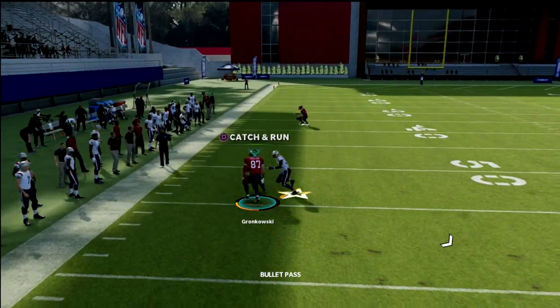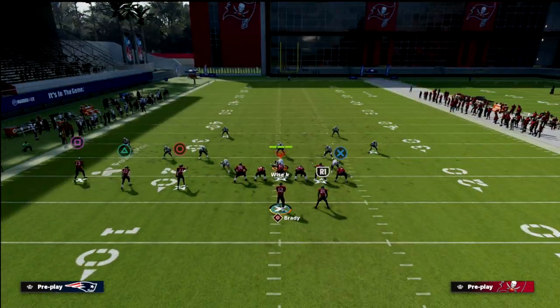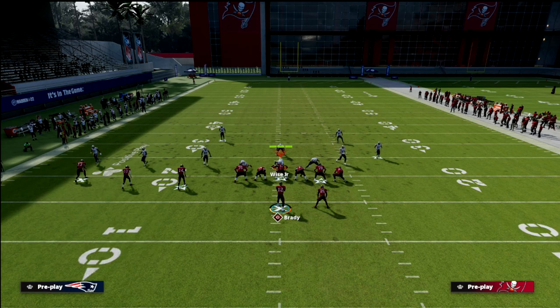Against Cover 4 Drop, the slant is really your primary read. That tight end does a great job of pulling the yellow zone back, which creates windows and space to throw the ball underneath the coverage. The next read — if they user the slant — is that post, which goes about 25 yards down the field and really puts the defense in a tough position.